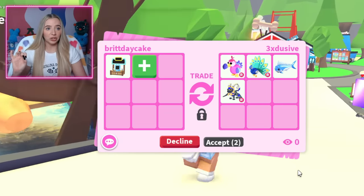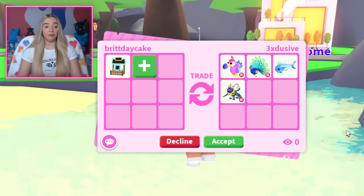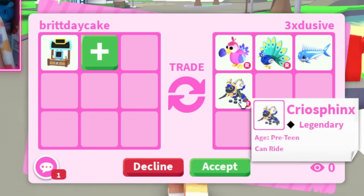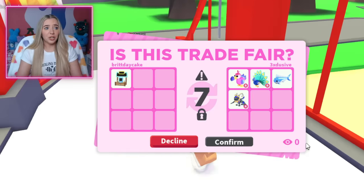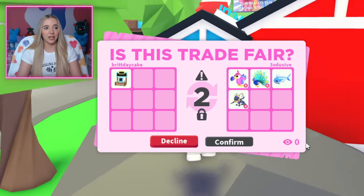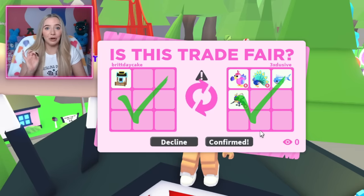There is absolutely no shot that this is a real trade — four legendary pets and arguably four good ones: a dodo, a peacock, a diamond mahi-mahi, and a ride cryo sphinx. They hit accept. There is somebody who has been chasing me all around the map and I really don't like that. Oh my gosh, they hit confirm! That is my favorite trade so far.